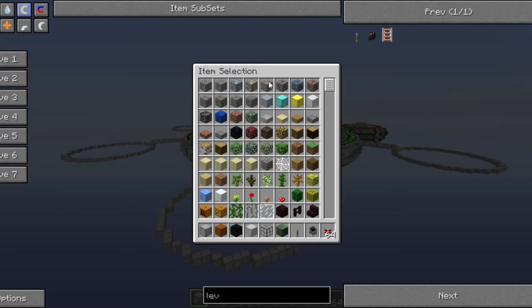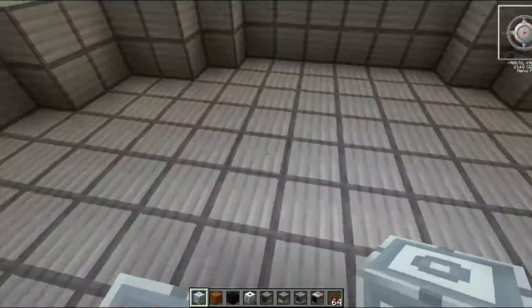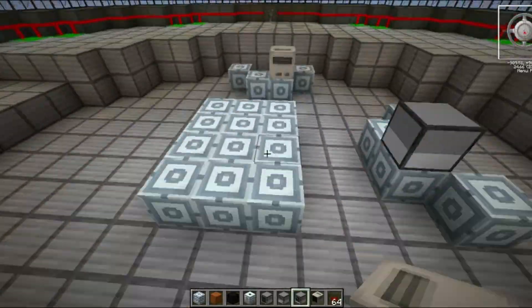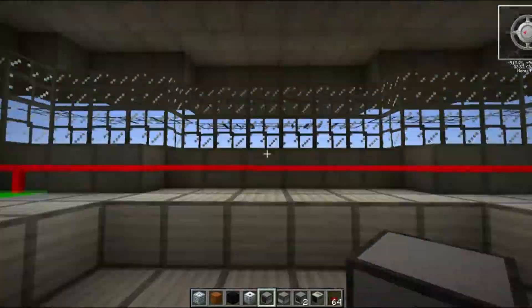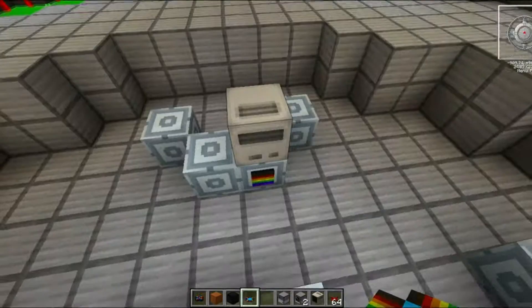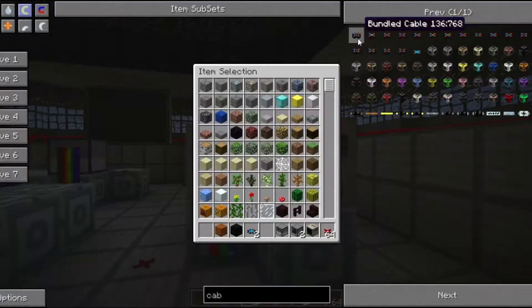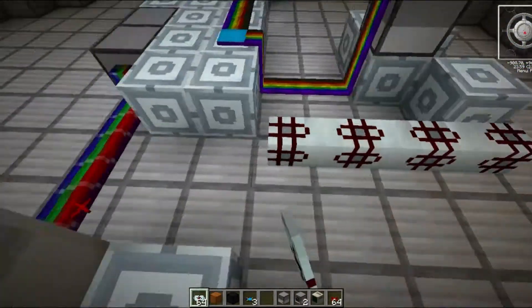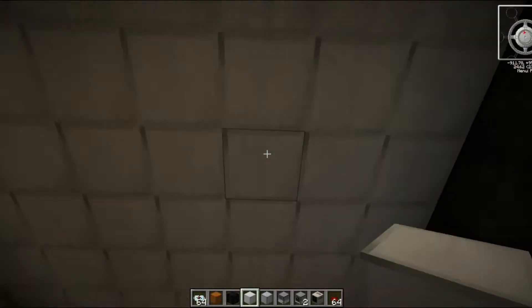I'm bumping up my render distance because now the space station is so long it goes beyond normal range. Coming down to the bottom of the main sphere, I'm designing the command center - one center desk with three desks around it in a lowered area. All the computers link up to a big screen showing overviews of projectiles and the space station's motion. This is where important people would come to make decisions on course and military action, and I really liked adding lots of different cables to make it seem very technical.